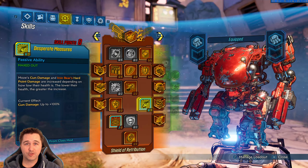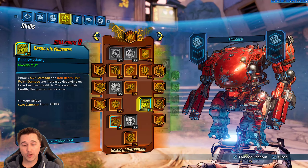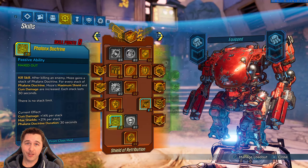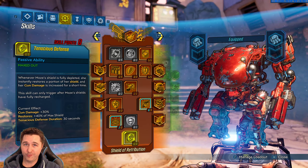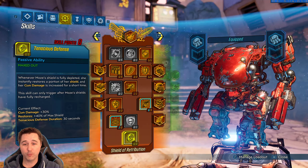Being underneath 50% health, we're utilizing Desperate Measures, which I maxed out. You can see we're at six of three, so our Bloodletter is adding three more to it. We also maxed out Phalanx Doctrine because we're getting gun damage and more shields with more stacks — so the more killing we do, the more damage our amp shot is going to be. Finally, we took the capstone Tenacious Defense. We need to strip our shields to get that amp shot, and while we do that we're very vulnerable with only 40% HP left, so Tenacious Defense gives us gun damage and adds shields back.